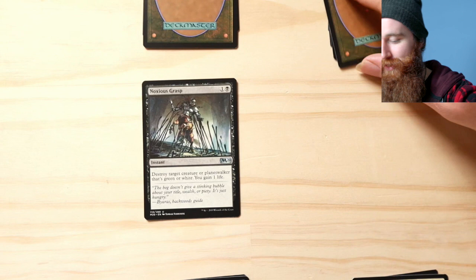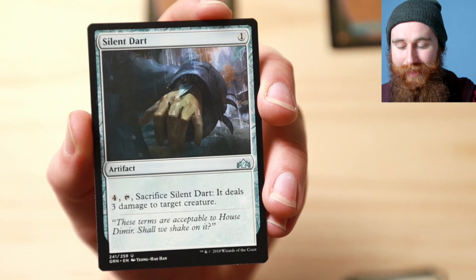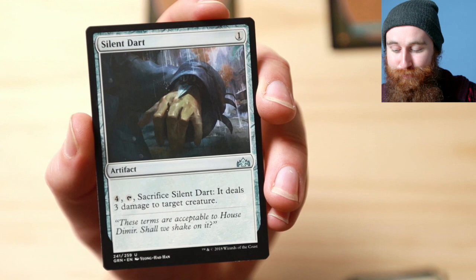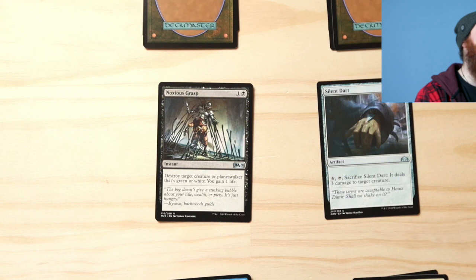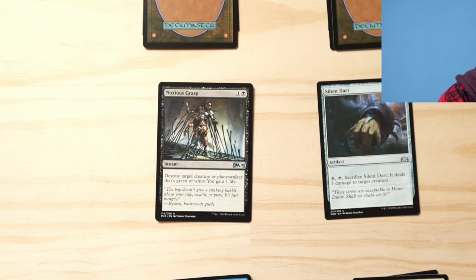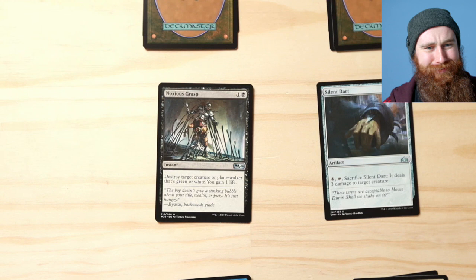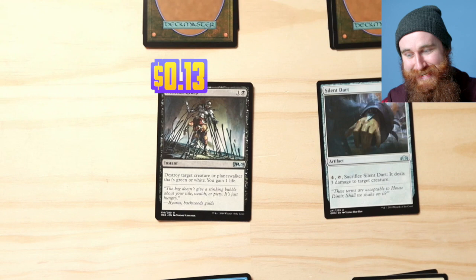Silent Dart: one drop, sacrifice to deal three damage to target creature — but you need to pay four to sacrifice it. Get out of town. Noxious Grasp: destroy target creature or planeswalker that's green or white. That's who we're going for — Core 2020 has got it in the bag! Silent Dart comes in at seven cents, and Noxious Grasp is 13 cents.